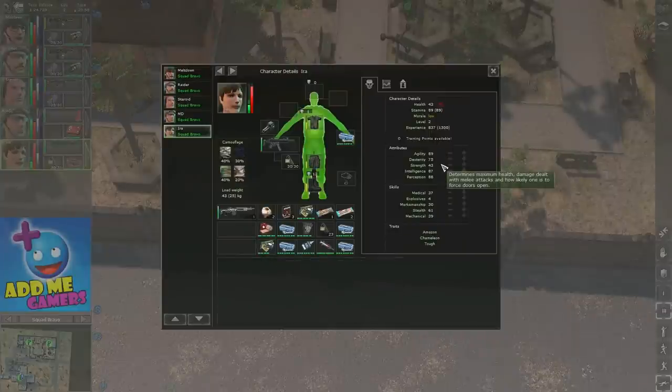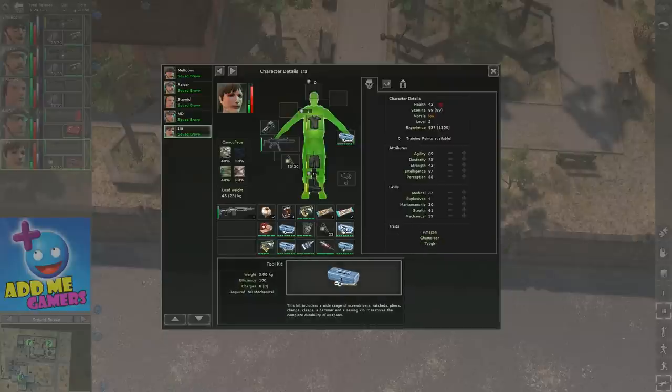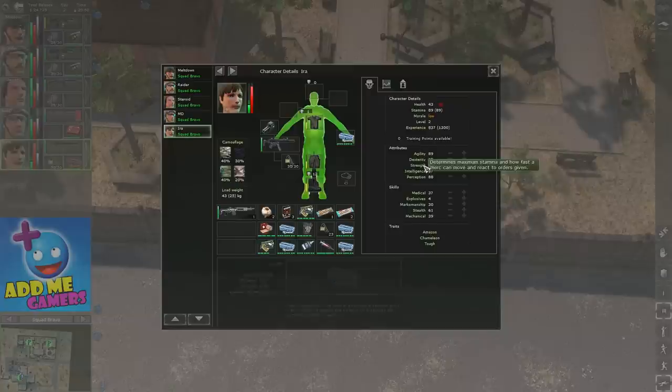In general it's recommended to increase attributes to improve skills, but unless you're specializing in a skill, increasing the skill itself gives a substantially higher direct boost. For Ira specifically, she's essentially a pack mule — I'm only using her to carry stuff. So the only thing I'd level up in Ira is strength, so I can store more items on her while I drag her around.